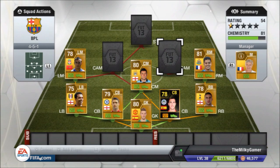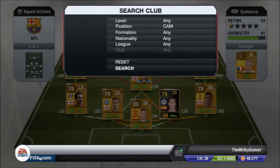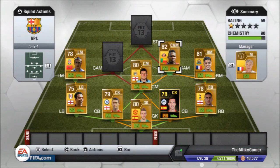The second CAM is going to have to be Terrap — 81 pace, 85 dribbling, another 5-star skill, and his weak foot is 5-star as well. And it's only 1k.